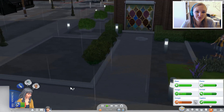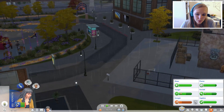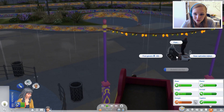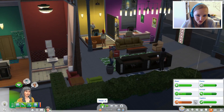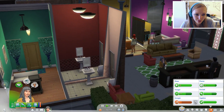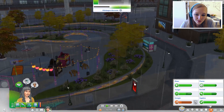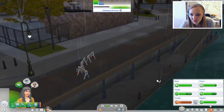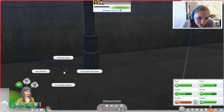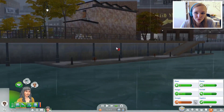We zijn nu alleen nog heel erg moe — een tent zit er nog steeds niet in. We moeten even geld verdienen. Stop met drinken kopen, stop met alles uitgeven wat we hebben. Kunnen we niet om geld bedelen? Volgens mij kan dat wel als je wat hoger komt in een bepaalde vaardigheid. We gaan toch nog maar even vissen. Jammer dat we niet in die fontein kunnen graven naar muntjes. Wat is dit, een rat? Ik wist niet dat er ratten waren! We moeten die 500 simoleons hebben zodat we kunnen bouwen op deze kavel en een hutje kunnen bouwen.